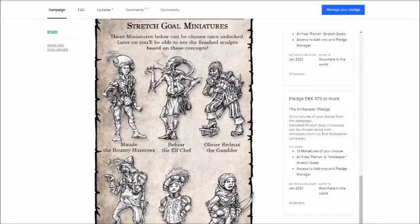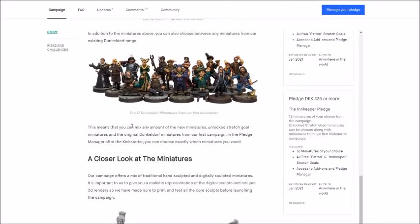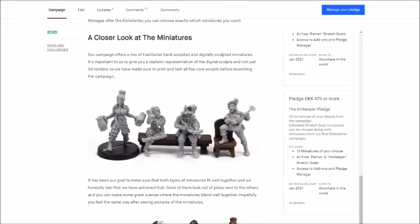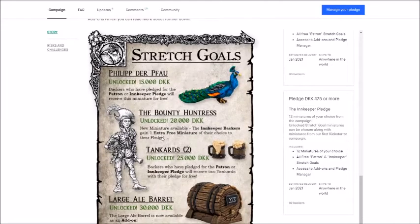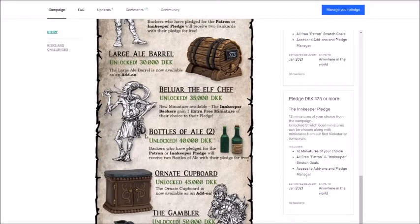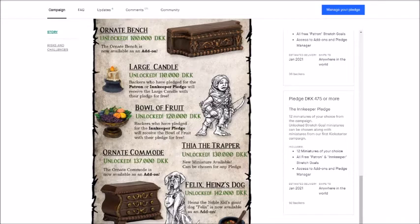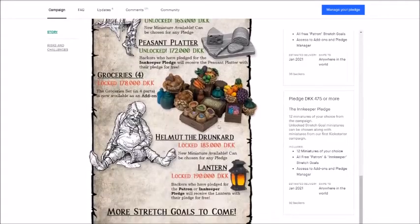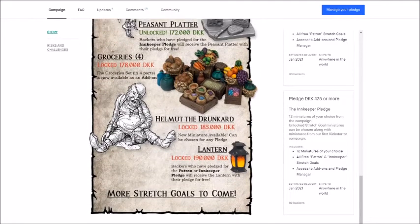Then there are the stretch goal miniatures, and I really like all of these. I think I especially like the elf cook - it's the first time I've ever seen somebody sculpt a fat elf, and I like how his clothing is obviously made for him when he was thinner. Stretch goals, here we go. A lot of these say free for innkeeper pledges. And as it says here, more stretch goals to come.